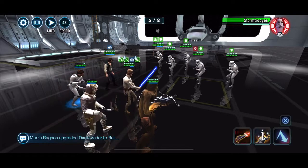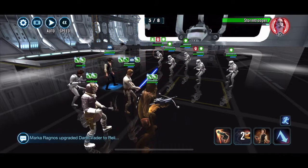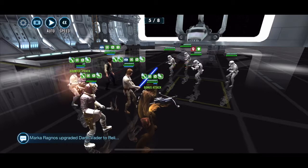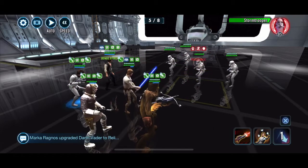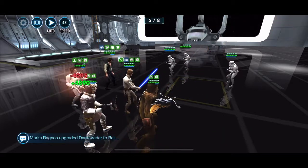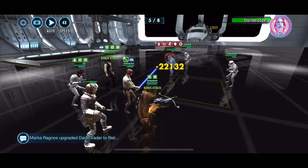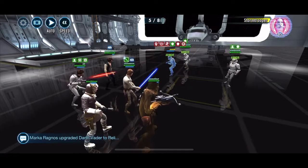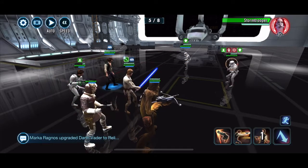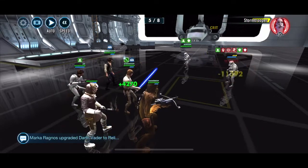I wanted to see whether or not you can just start using him here if you've got him. I don't know how much of the Zeta plays a part here. He does have the Zeta of course — the Zeta that gives the healing. He gives a certain percentage of his health, and Captain Han is one of my healthier toons. There are a lot of toons that are far more healthy than he, however he is pretty healthy.